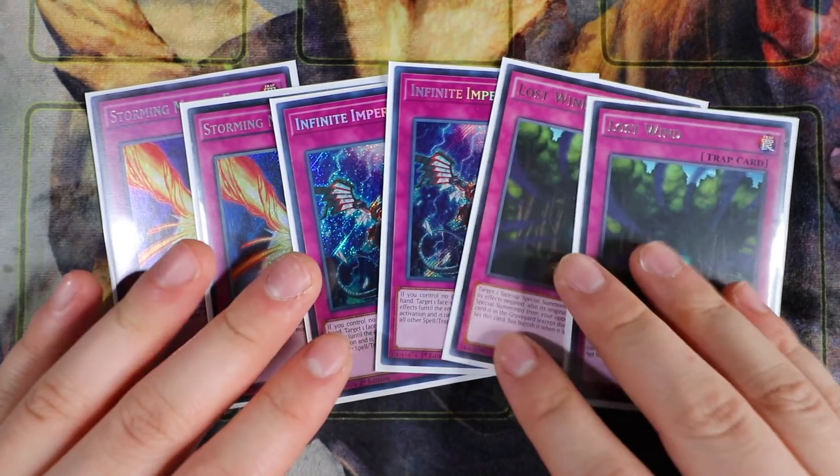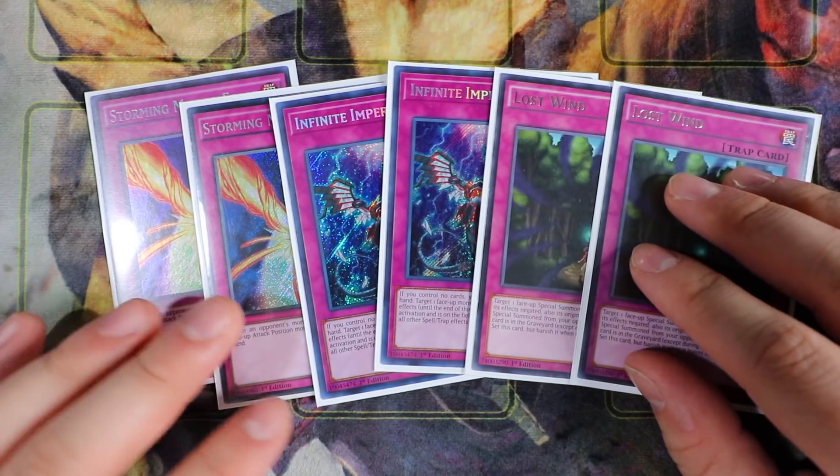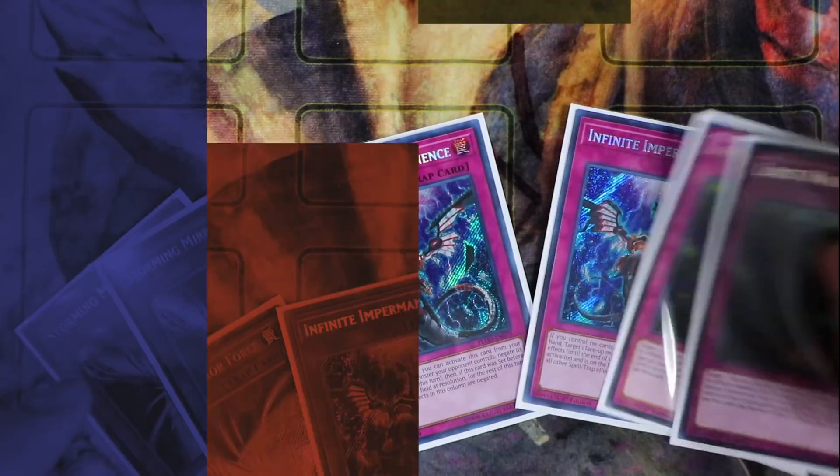You can cut Impermanence and play a third Lost Wind if you'd like. This card is really awesome going first and negating problematic special summon monster effects — that's crucial in today's metagame. So that's pretty much it for the traps, guys. The trap lineup is really, really heavy.